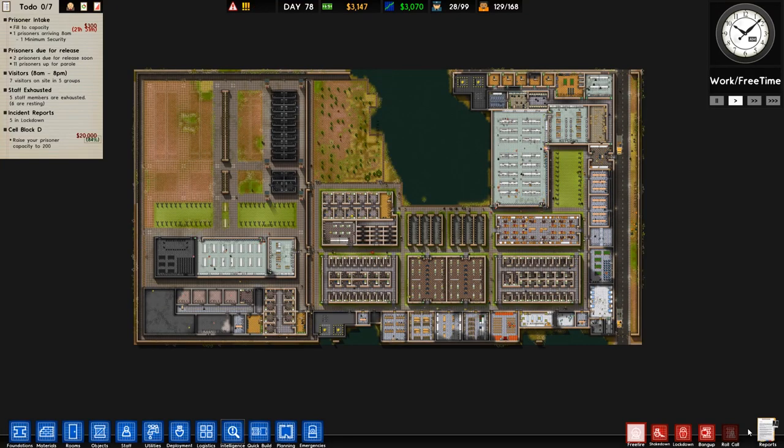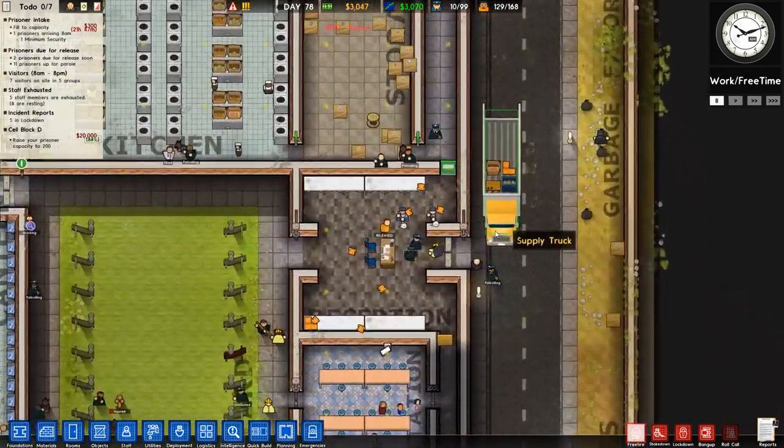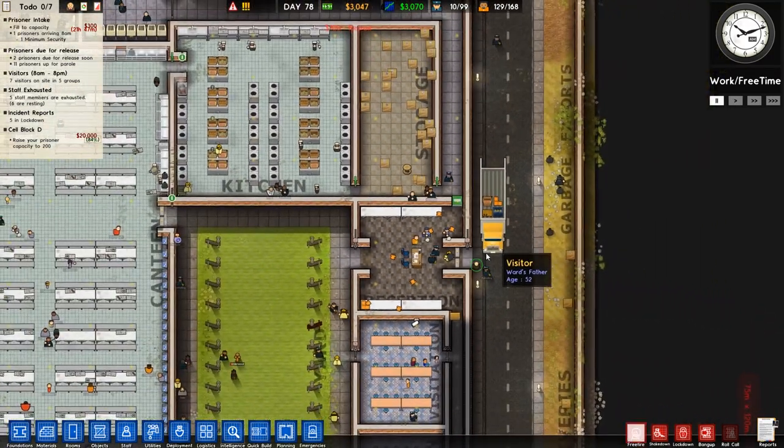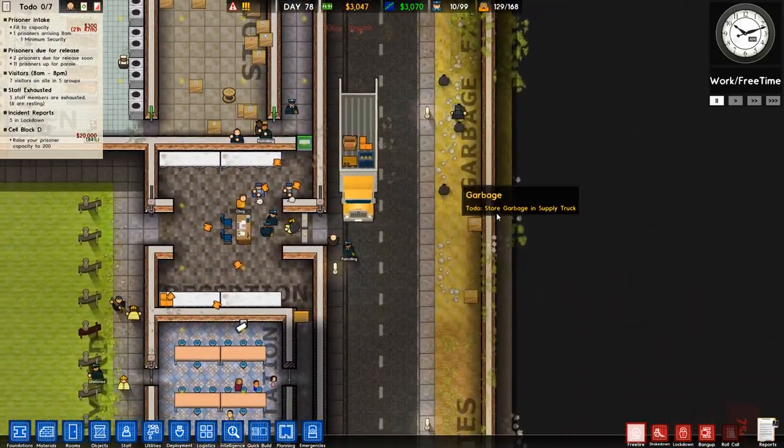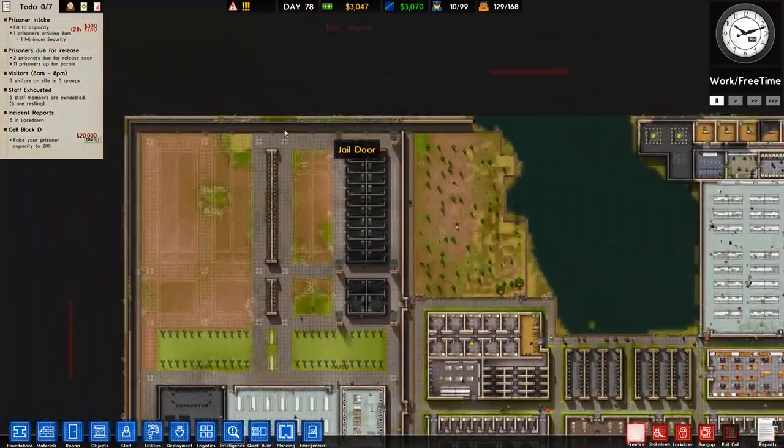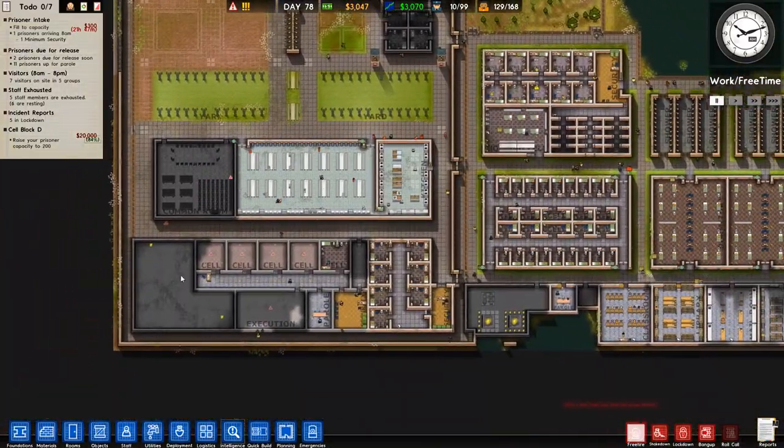Welcome back to Prison Architect. In the previous episode I went through the changes with update 15 and explained what happened. It didn't really alter the prison in any major way, however I do want to prioritise getting some barbed wire on this wall because that could prevent a lot of the blitz out attempts. We also need to eventually go around and place barbed wire along here but that's a future problem.